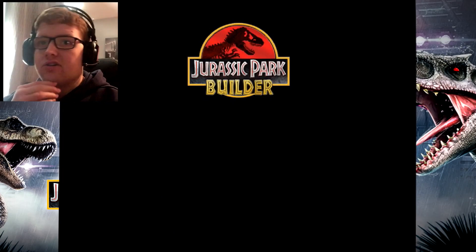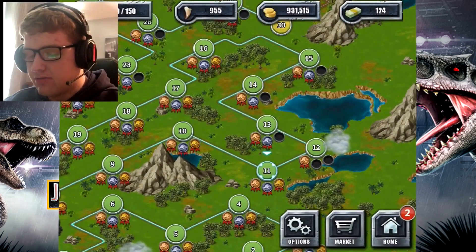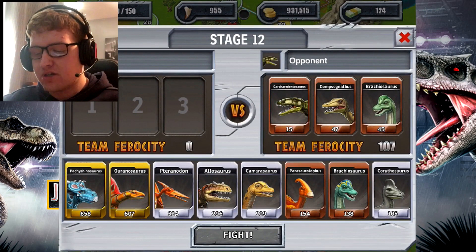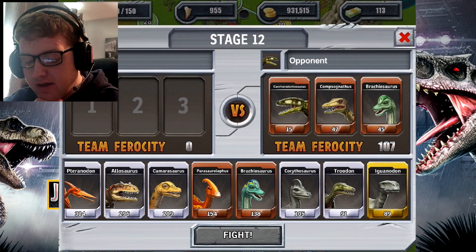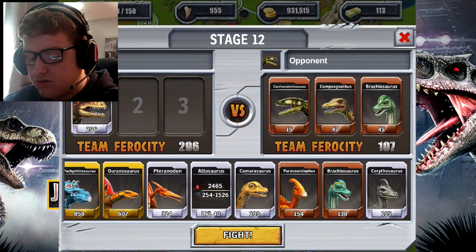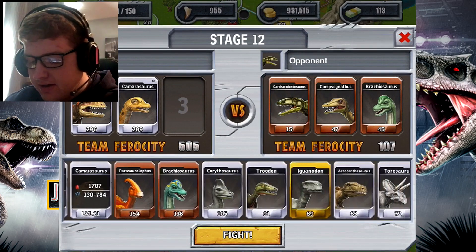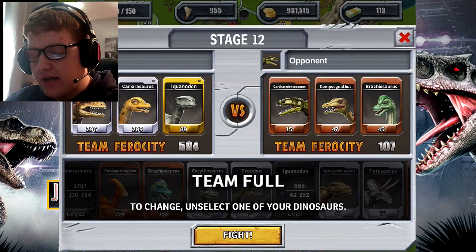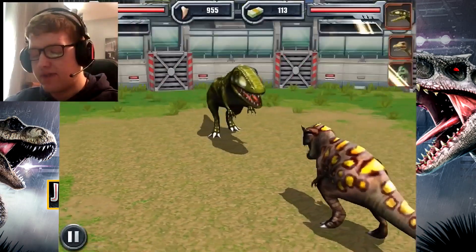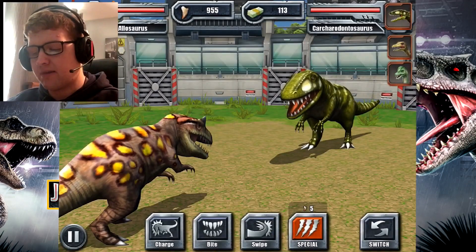Moving on to the next level. I'm not sure what happens when I get to the end — do I complete the story mode, or go on to a new section where I have to play as aquatic creatures? I'm going to pick the Camarasaurus, Allosaurus, and Iguanodon again. The Iguanodon in this game looks kind of cool — its model design is nice.